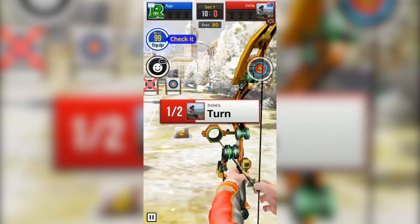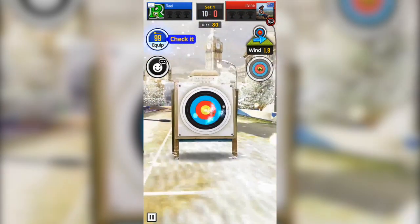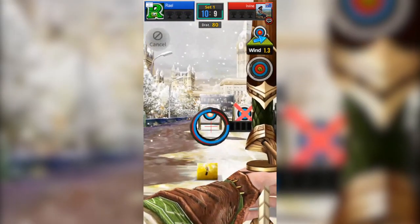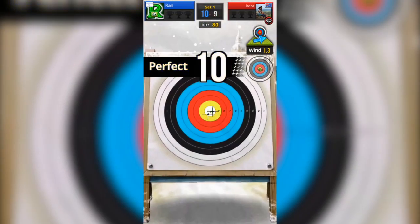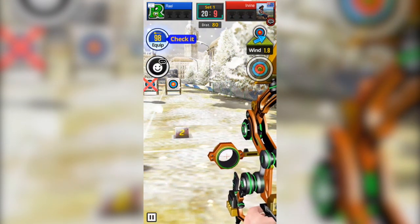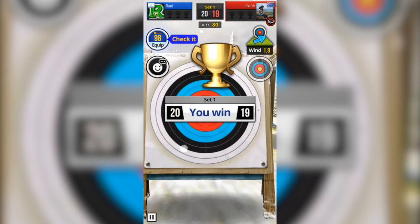As you see, I just got 10. We have wind — my opponent and me. He has 1.8 wind from left to right and he got only 9, close to the target. Now I have 1.3, and as you see the arrow is on the top right. I'm releasing my finger at the point where I know from experience it's gonna go exactly into the middle target, but I have to account for the wind because it's gonna push the arrow to a different area than you want.